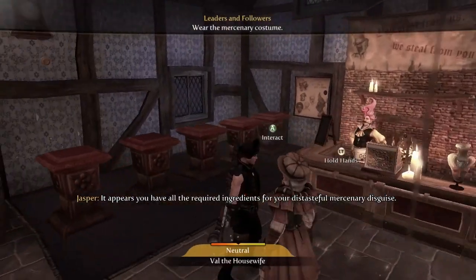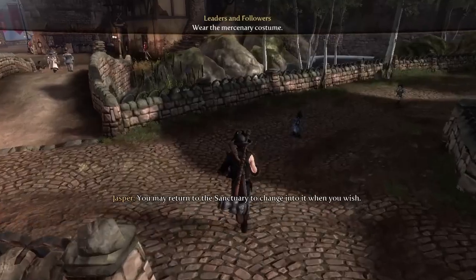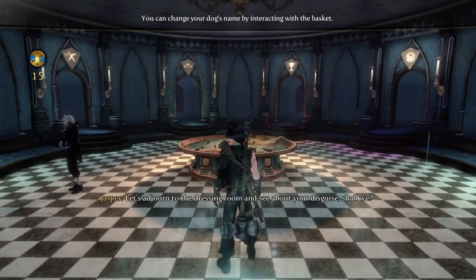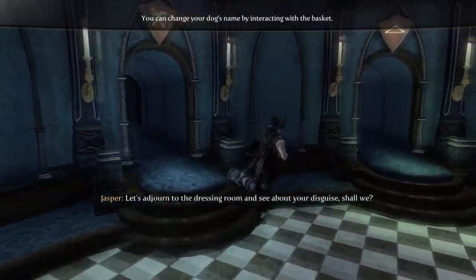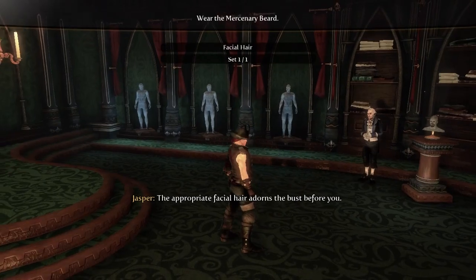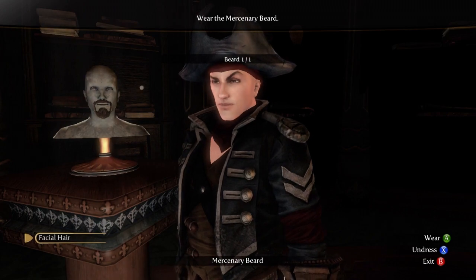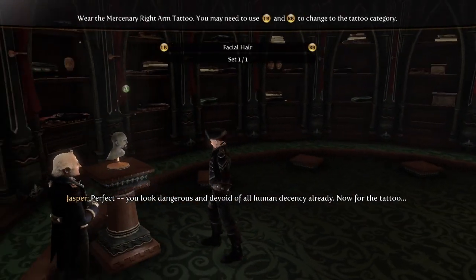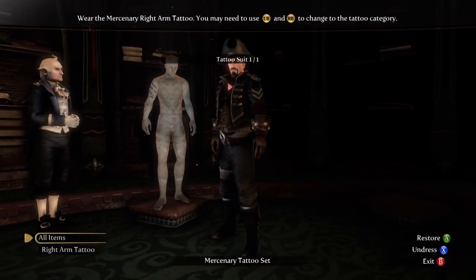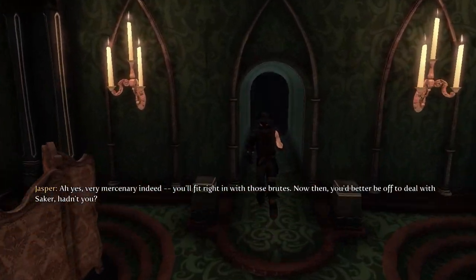It appears you have all the required pieces for your distasteful mercenary disguise. You may return to the sanctuary to change into it when you wish. Let's adjourn to the dressing room and see about your disguise, shall we? The appropriate facial hair adorns the bust before you. Me being an idiot as always. There we go. It's very mercenary indeed. You'll fit right in with those proofs.